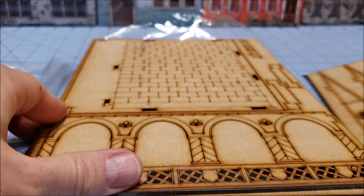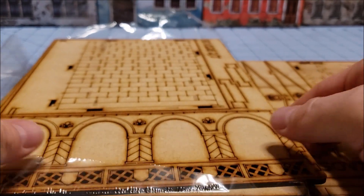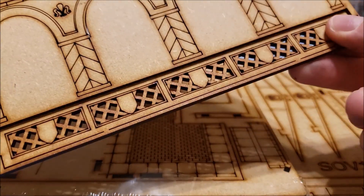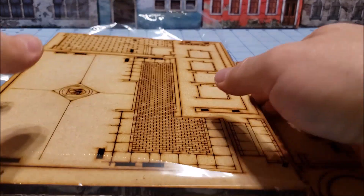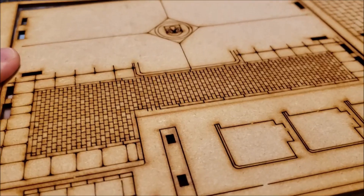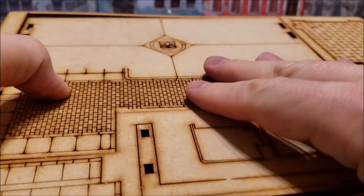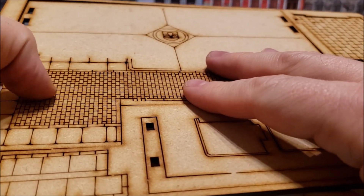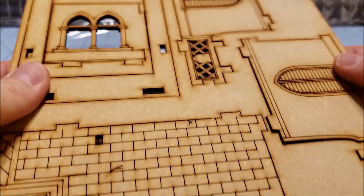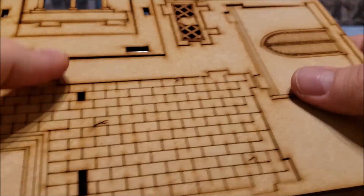Carnavale is a 32 millimeter game and the buildings are designed as such. I really love the lattice work on these parts — that's really cool. The pieces are just ready to pop off. It looks like we have seven total sheets of MDF board, and it's pretty thick too. This looks like probably the ground floor; you can see the tiles there. The staircase is going to be a fun one to build.